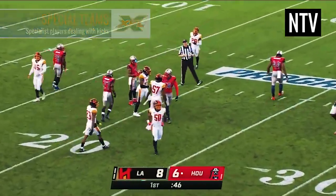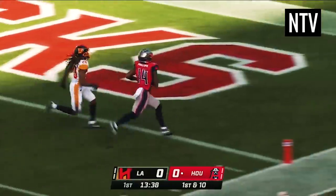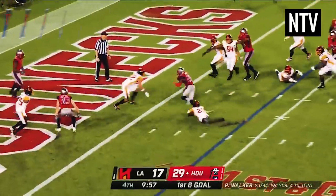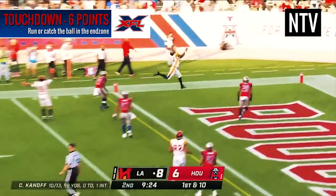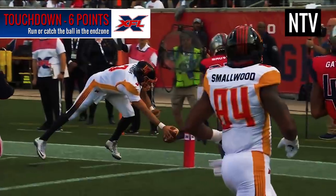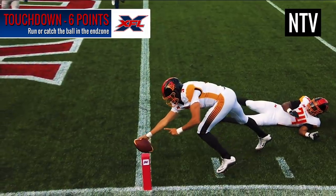The main way of scoring is via a touchdown. If the ball is carried into the end zone, or thrown and caught in the end zone, this is a touchdown and is worth 6 points. Unlike in rugby, you don't need to touch the ball down onto the ground — all you have to do is cross the line with the nose of the ball to score.